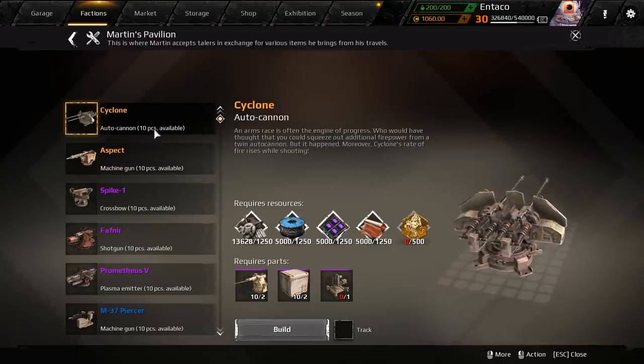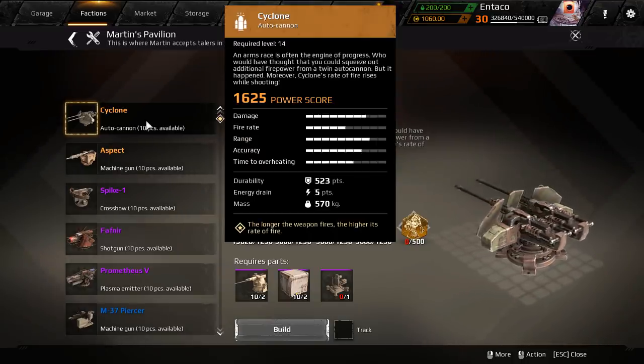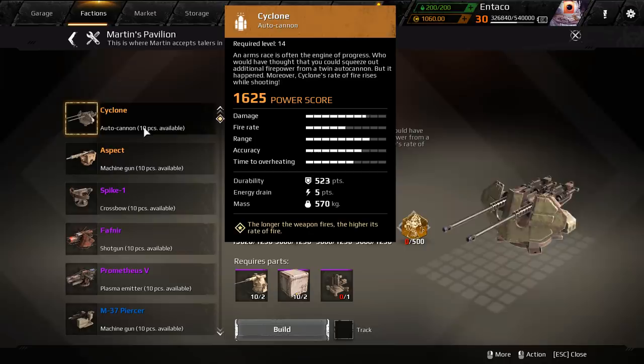The Cyclone — this is an autocannon. It looks insane. 1625 power score, it's up there at the top. The thing looks really, really nice. The longer the weapon fires, the higher its rate of fire, which is kind of interesting.